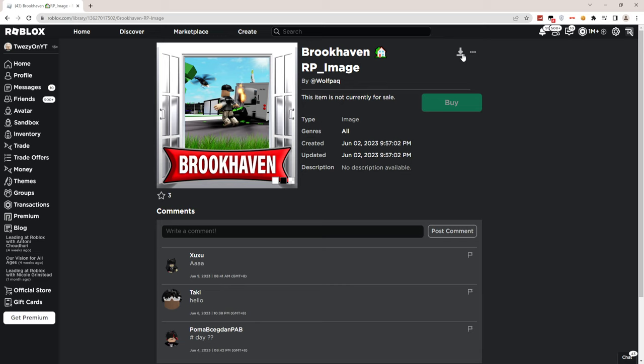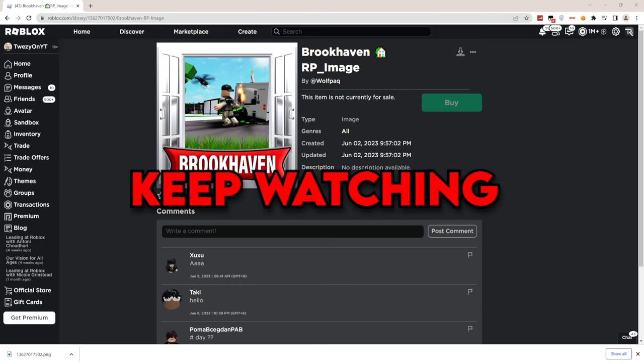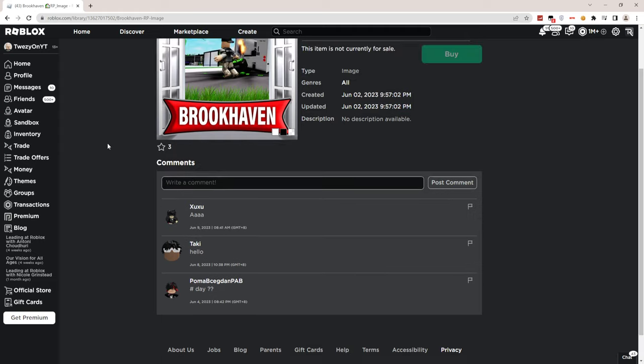Once you've downloaded the image, go and rename it 'admin.' I've already done that — I'm going to rename it admin right now. Go ahead and rename the file you just downloaded to 'admin.' Once you've renamed it, that means you guys could get admin now.